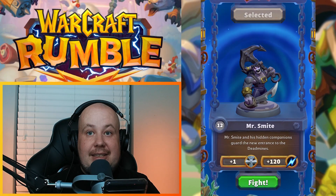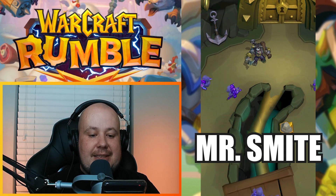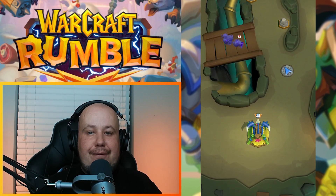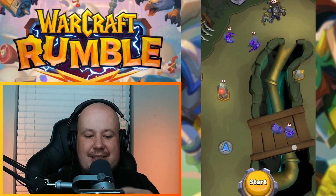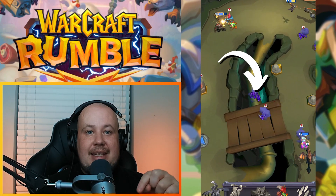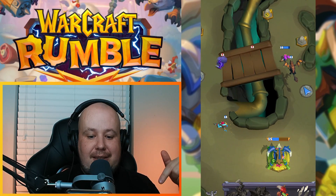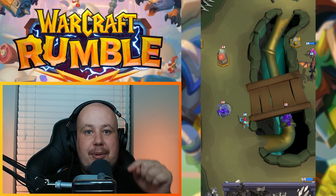Once your bonus is selected, you're going to go into Mr. Smite's stage. Mr. Smite's stage is relatively easy. There's a single path on the left and a forking path on the right, and then there's a secret tunnel down the middle. He's going to send units down that tunnel and they're going to become stealthed, getting all the way to basically right beside your barracks. So that's the thing to watch out for in this fight.